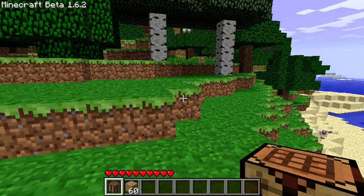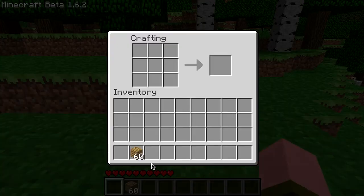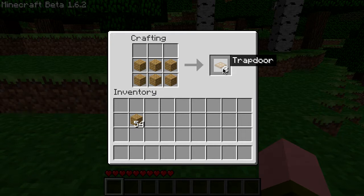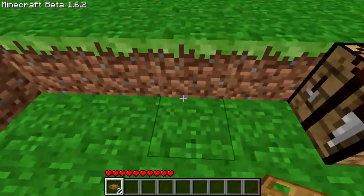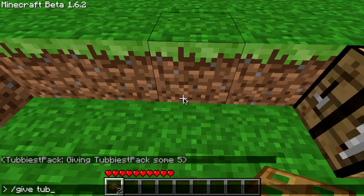I'll go ahead and craft one to show you how. Get your crafting table and put it down, then arrange wood in a three-by-three pattern like this, and you should get two trapdoors.